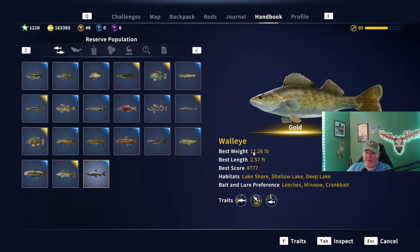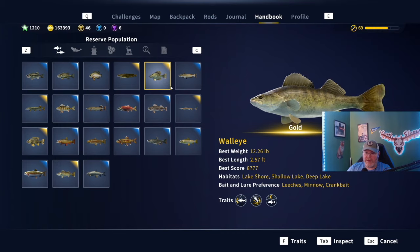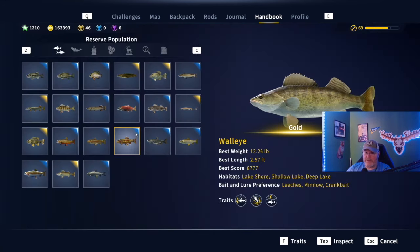I like to usually go with silver and above. For walleye, I still need a diamond - my biggest is a 12.26-pound goat at the moment. Bait options include leeches, minnow, and crankbait as the main focuses, but they'll also hit grub, red worm, spoon, spinner, shad, tube, blood worm, and worm. They do not nibble - their trait is aggressive, so they go directly for a strike. If something nibbles, it's probably a catfish. They like to jump and they are a nighttime fish.